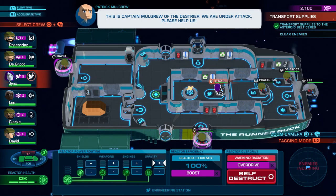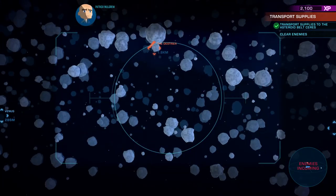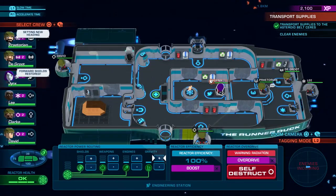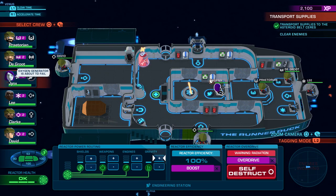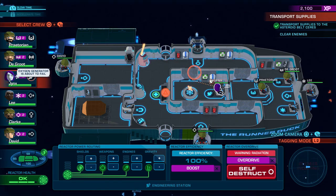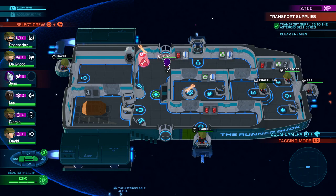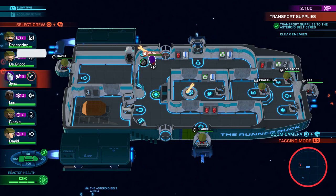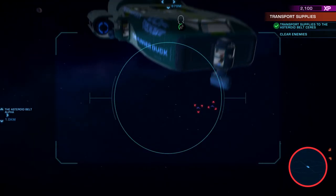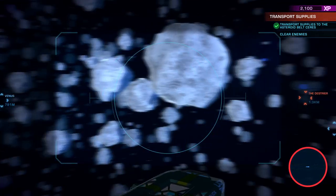This is Captain Mulgrew of the Destrier — we are under attack, please help us. He's very calm and collected. It looks like we need to repair our oxygen — our oxygen is damaged. Yeah, we might need that. Jinx will get that repaired. And we are under attack — alright, that's not good. Let's go and get these enemies marked. I guess if they're under attack then we'd be under attack too. The asteroids do damage to you if you hit them, and since Praetorian's piloting — we will hit them. We're going to hit many of them.